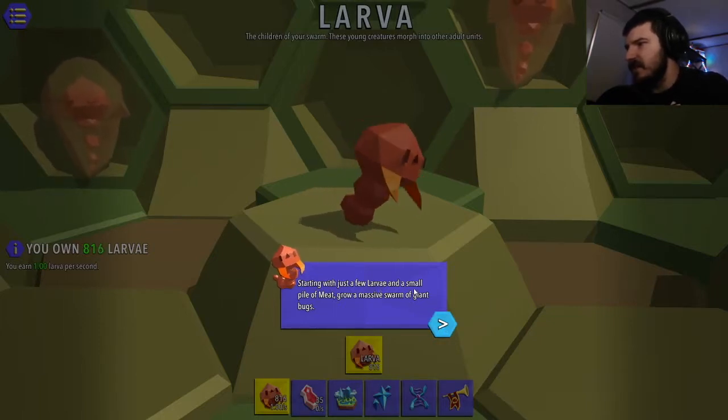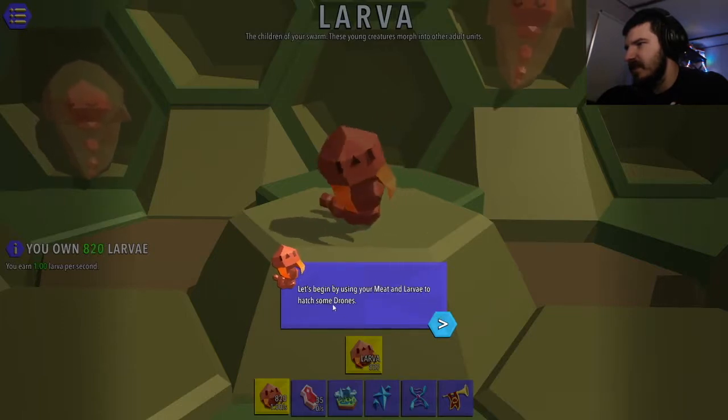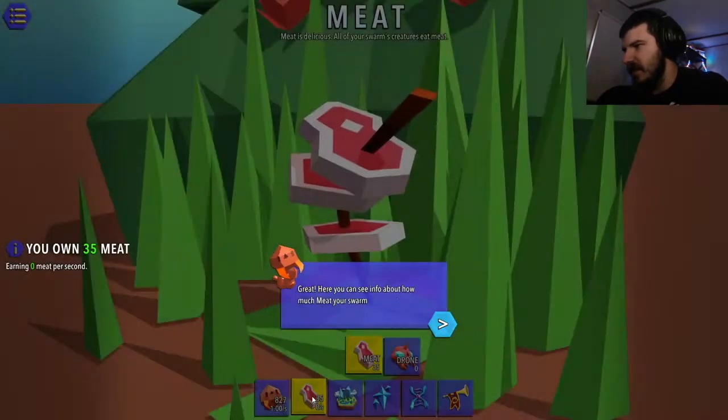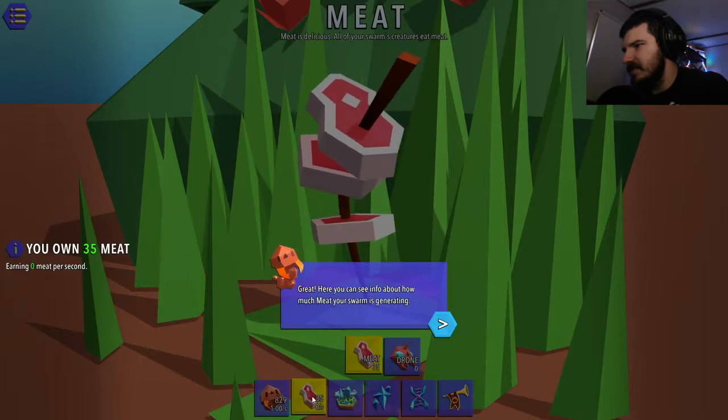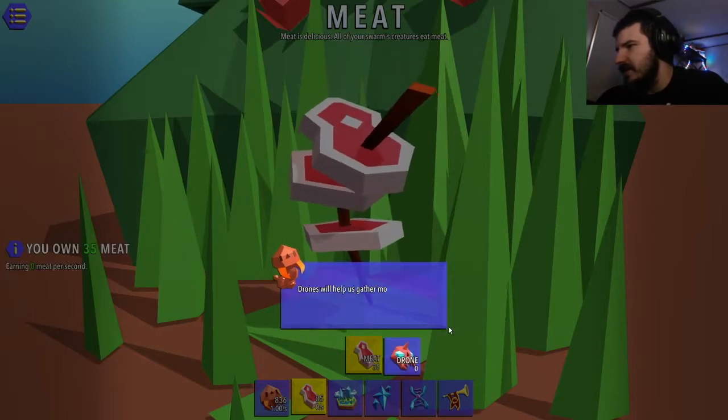Starting with just a few larvae and a small pile of meat, grow a massive swarm of giant bugs. Let's begin by using your meat and larvae to hatch some drones. Change areas by using the buttons on the bottom. Here you can see info about how much meat your swarm is generating. I own 35 and I don't earn any. Drones will help us gather more meat.